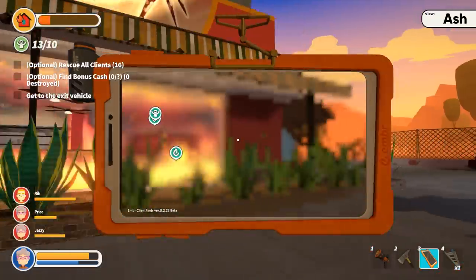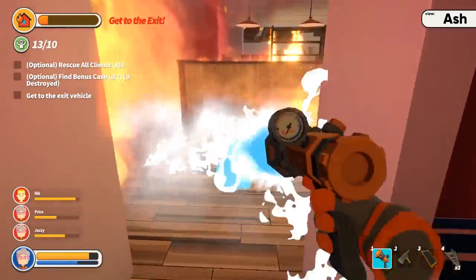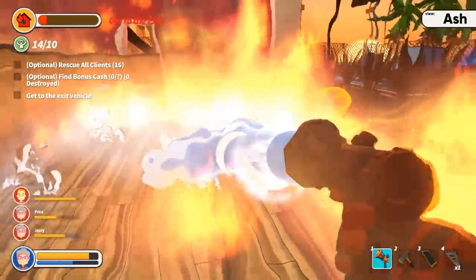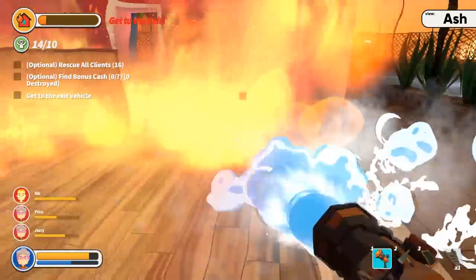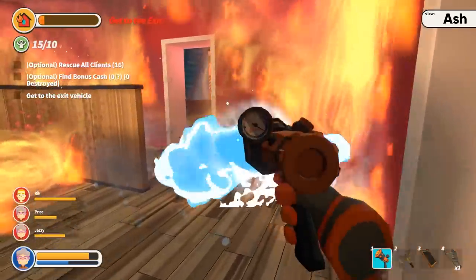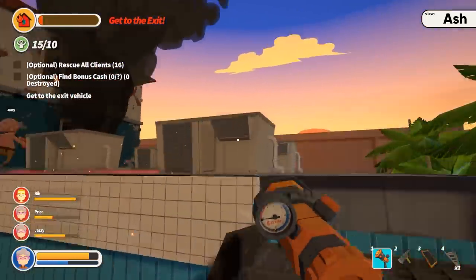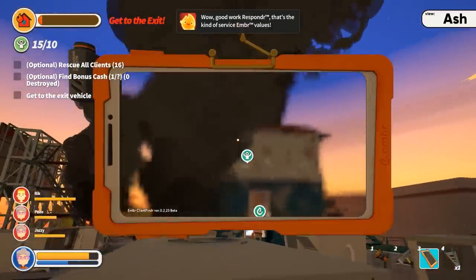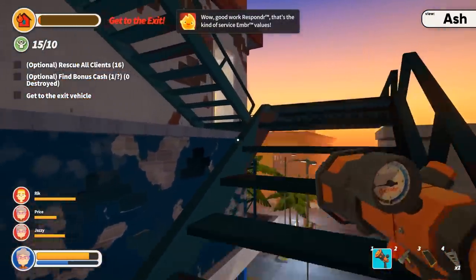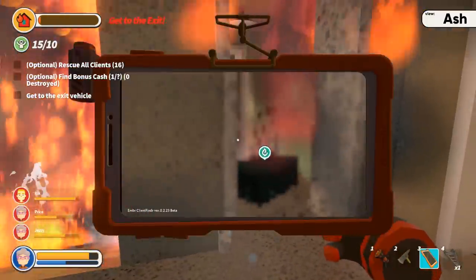Rick, what floor are you on? Bottom floor. Let me try to get to you. Can I break this wall? I think we need to be leaving soon. Oh, there we go — I can break the wall and get out! I broke the wall to the bathroom, so I was able to sneak out the back with the money. There's all the money. Alright, I'm just getting out of here. Wait, there's one more person upstairs — I'm gonna get him. It just says get to the exit.